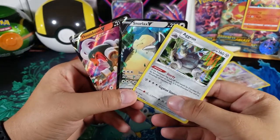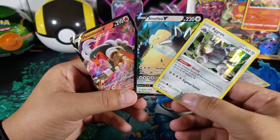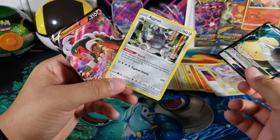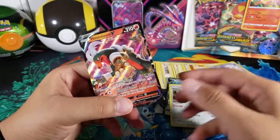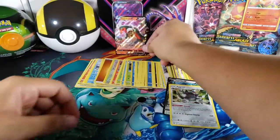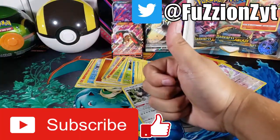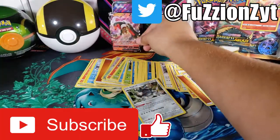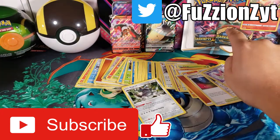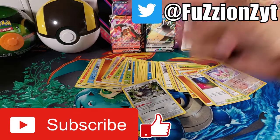Alright guys, these are the best pulls we got out of the six packs. We got three Sword and Shield packs and three Darkness Ablaze — we got a Snorlax V from Sword and Shield, and then a holo Aggron and Houndoom V from the Darkness Ablaze packs. What do you guys think of the pulls? Leave it down in the comments, hit the like button if you enjoyed, and subscribe to stay tuned for more videos. I do have that three-pack of Darkness Ablaze, so stay tuned — thanks for watching guys, peace out.